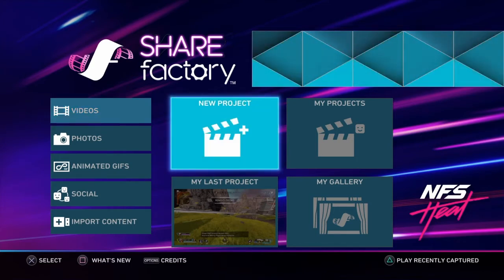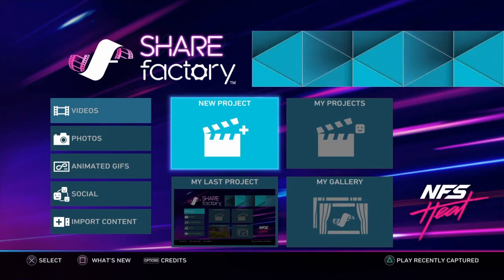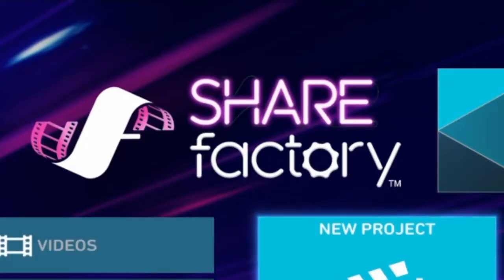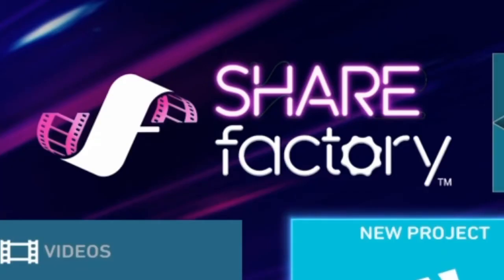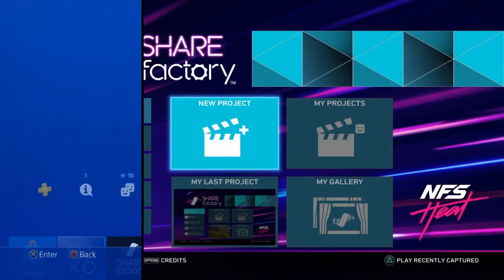The first thing you're going to need is a video editor called ShareFactory. You can get it for free off the PlayStation Store, so go ahead and do that. Once you've got ShareFactory installed and ready to go, you're going to want to set up your capture settings.